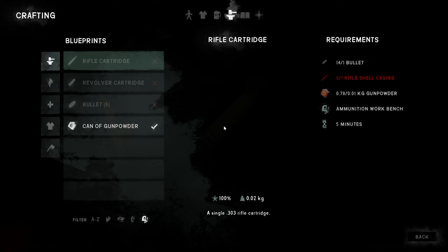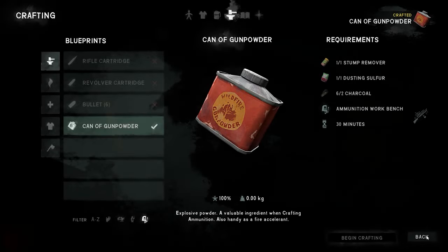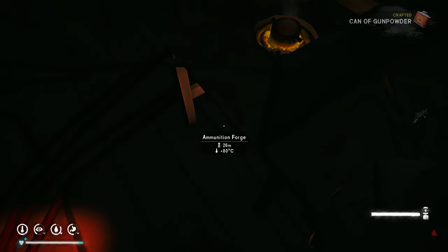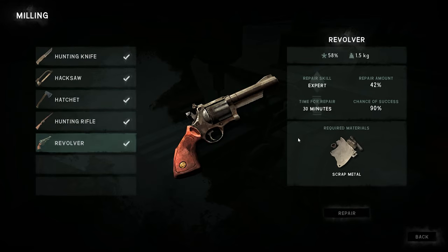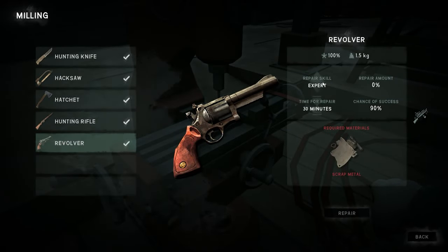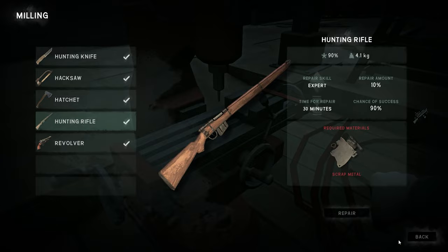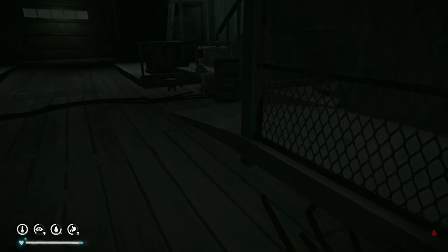Let's try and make another gunpowder. How much is on this now? Only 26 minutes. I'll leave it. Should we repair this? 2%, 21%, 42%. That's cool. Repair skill expert - nice, nice, nice. The lights are on now. I'm so scared to move about.